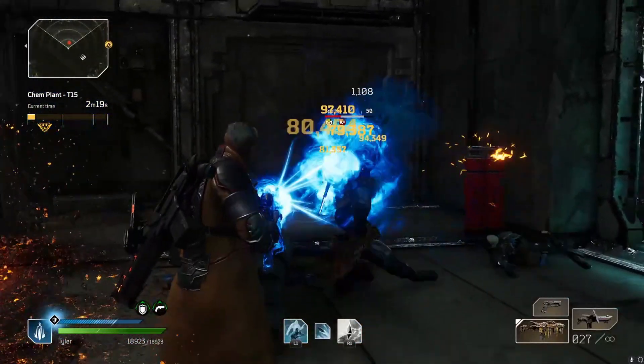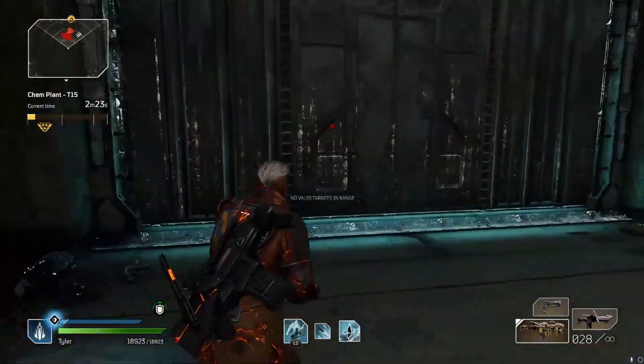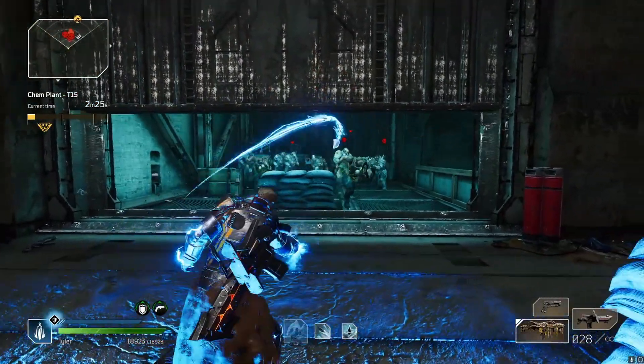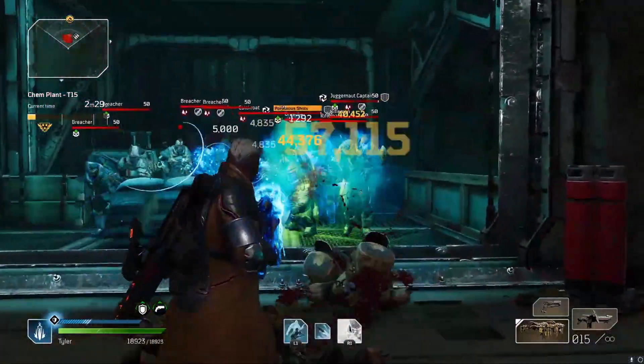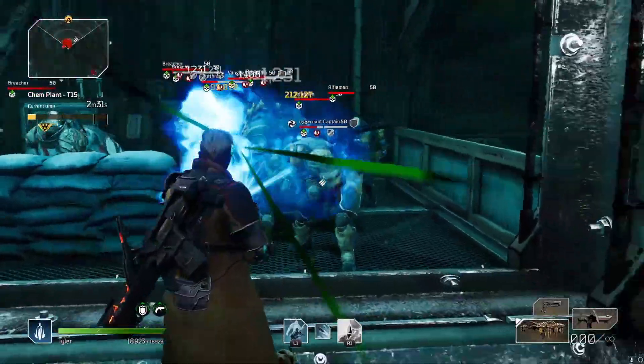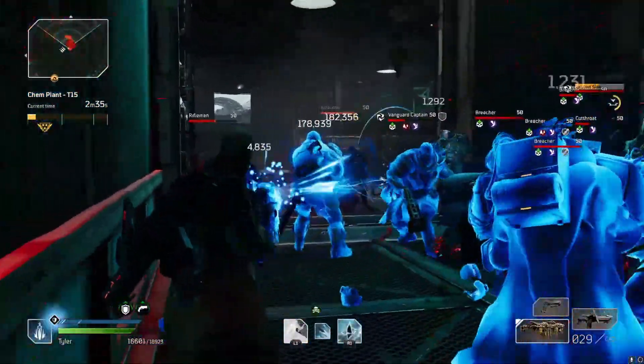For gameplay tips with this build, you want to be rushing and in the enemy's faces. Hip firing with the shotgun is a great idea, as it helps with damaging enemies around the enemy you're trying to shoot at. By the time you finish shooting all of the trash ads, the elites are either weak or dead.